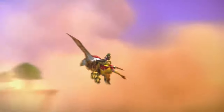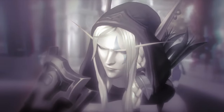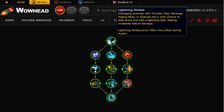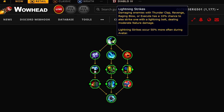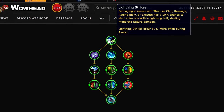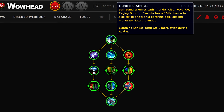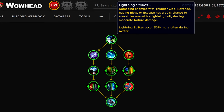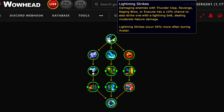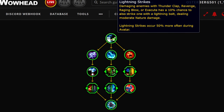The Mountain Thane hero spec is shared between Prot Warriors and Fury Warriors, and it has a very big emphasis on lightning damage — just being turned into a lightning god. The starting node is Lightning Strikes: damaging enemies with Thunderclap, Revenge, Raging Blow, or Execute has a 10% chance to also strike one with a lightning bolt dealing moderate nature damage. Already really cool — a lot of your main damaging abilities now just have a chance to strike enemies with lightning. Lightning Strikes occur 50% more often during Avatar, so you'd have a 50% chance to proc a lightning bolt.